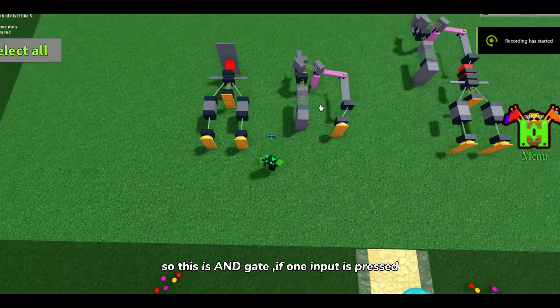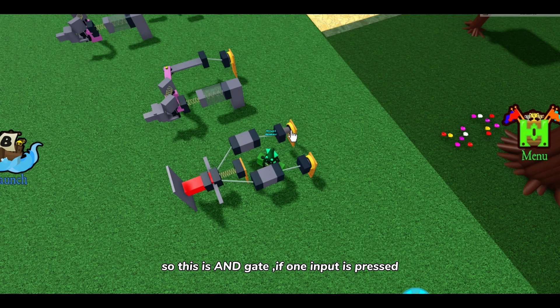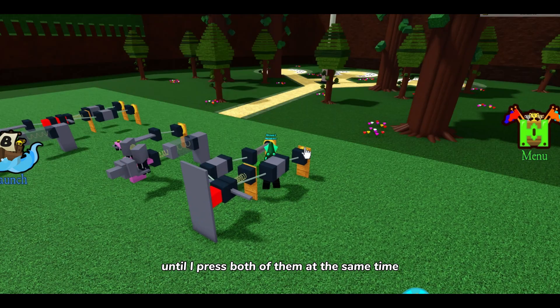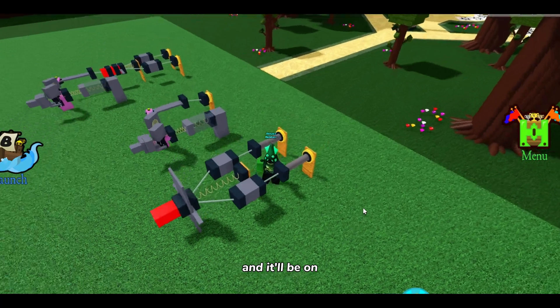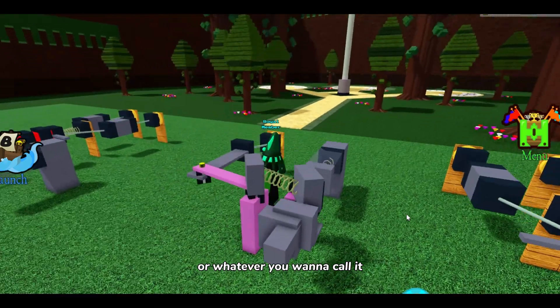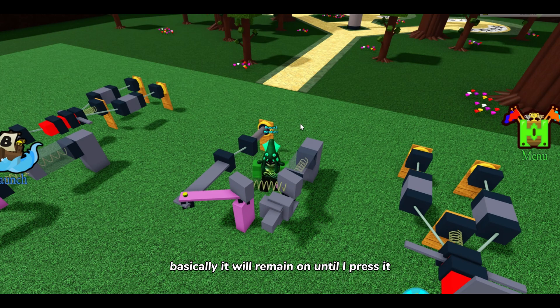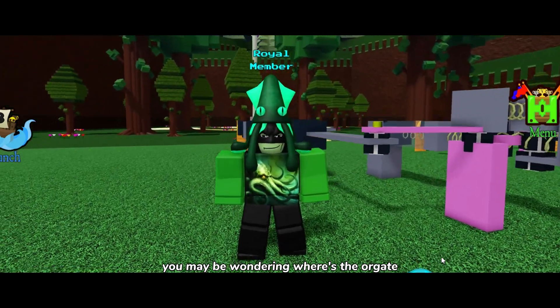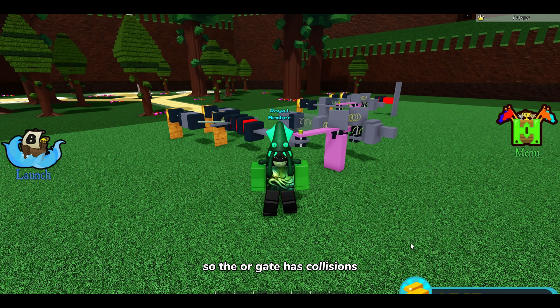That was easy. So this is an AND gate — if one input is pressed the output is zero, if the other input is pressed it's also zero, until I press both at the same time and it turns on. This is the NOT gate, also called an inverter — it remains on until you press it. And this is the NAND gate, basically just the opposite of an AND gate.